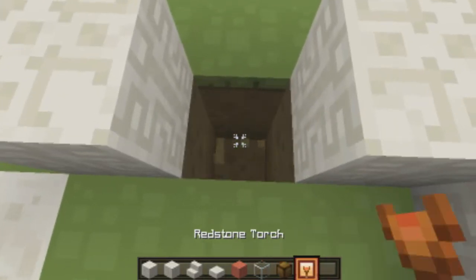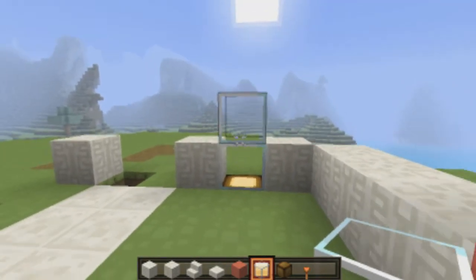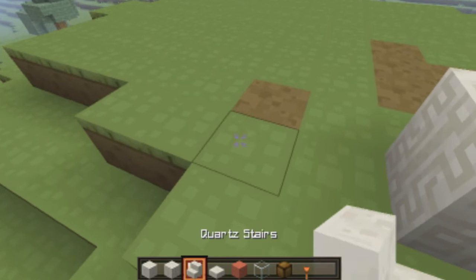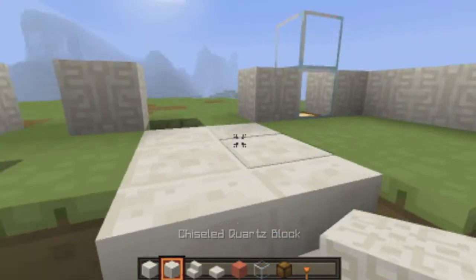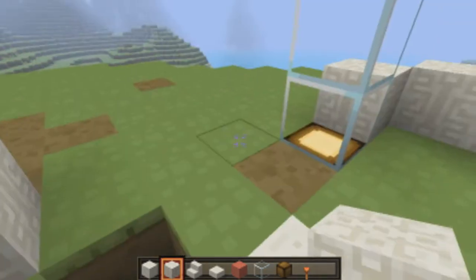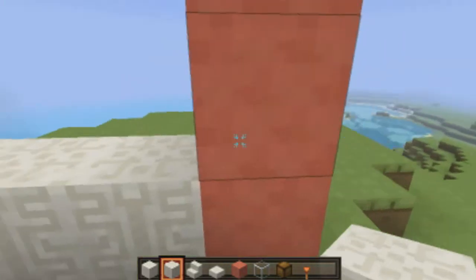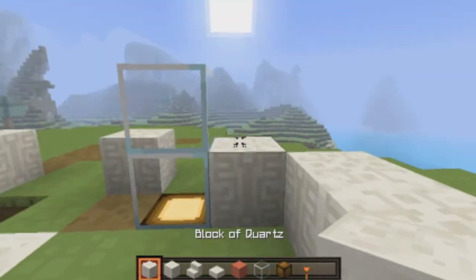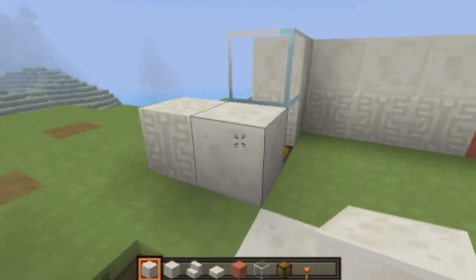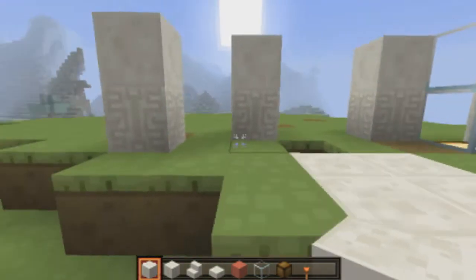Here we go. So dig two down, put a torch — a little light. Oh yeah, there we go. And then two glass. You didn't expect that out of me, did ya? Yep. I know how to build. I know what I'm doing. I really enjoy building in Minecraft, so of course I'm gonna know what I'm doing. Just kinda thinking about shapes and whatnot. It's all about looking as funky as possible in the game. Super funky shapes for the win.